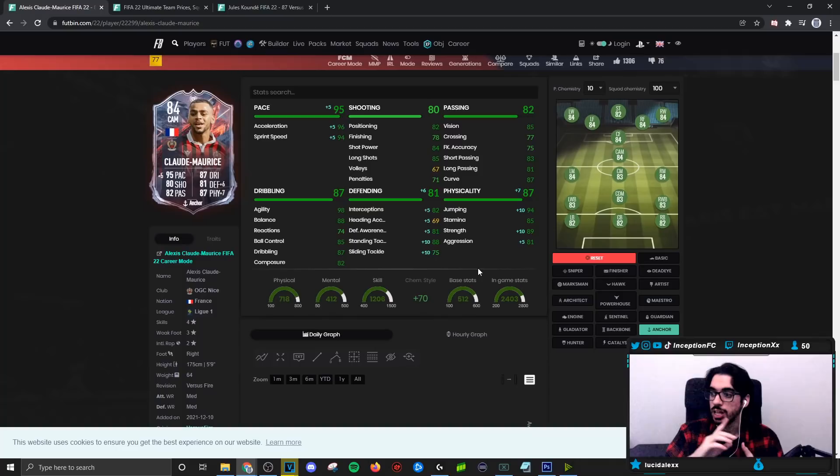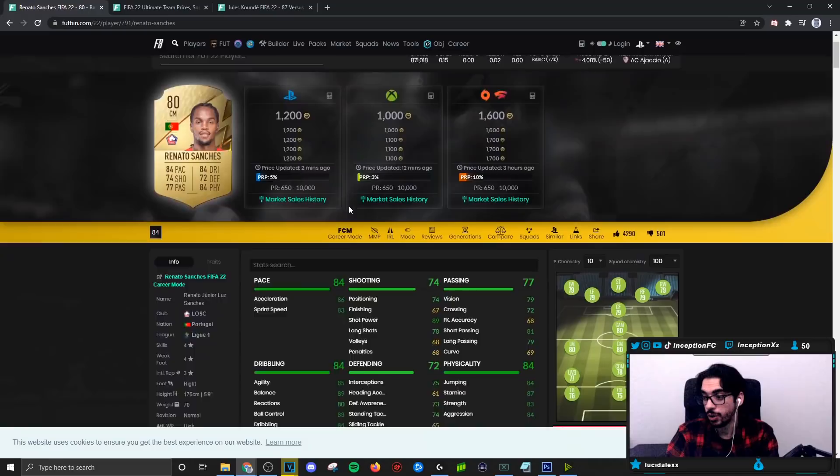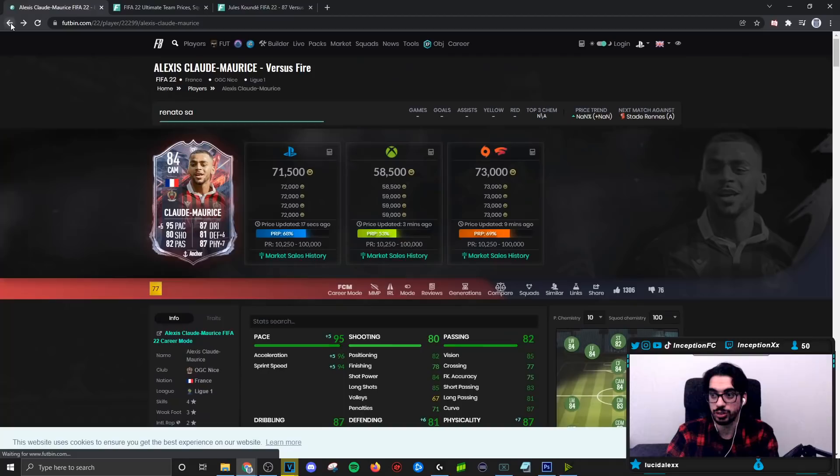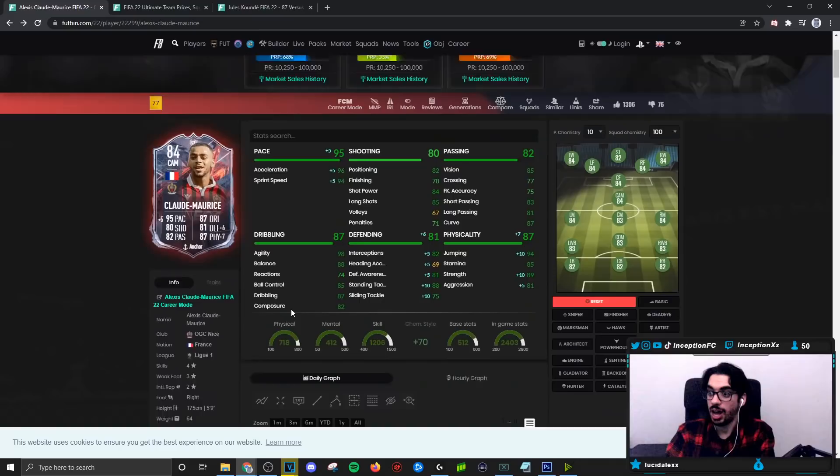I think the extra aggression plus-5, the extra 10 for the strength, the extra defensive stats — while still working with 96 acceleration and 94 for sprint speed as a midfielder — is really good. Because you guys know Ronaldo Sanchez, the rare gold card — some people still use this card, I use it on my main account. He has 86-93, on a shadow he's 96-93. This card has 96-94. So if I'm okay with Ronaldo on a shadow with 96-93, I should be okay with this card. Obviously Ronaldo's a little different because the high-high work rate is very meta in this game, but I still like this card a lot on an anchor.